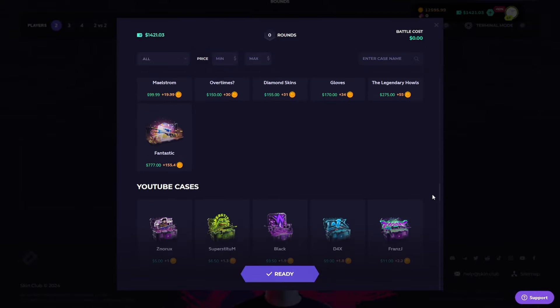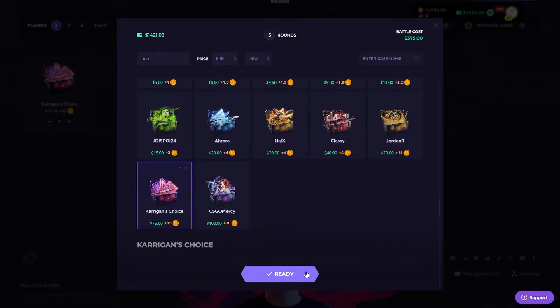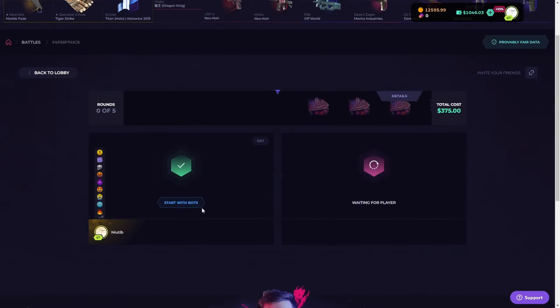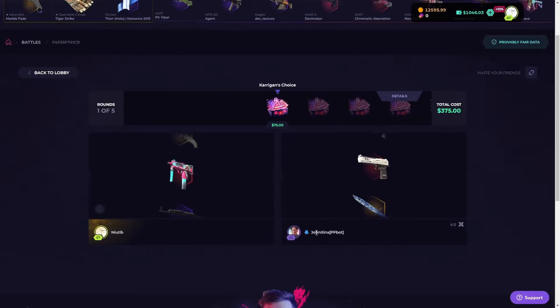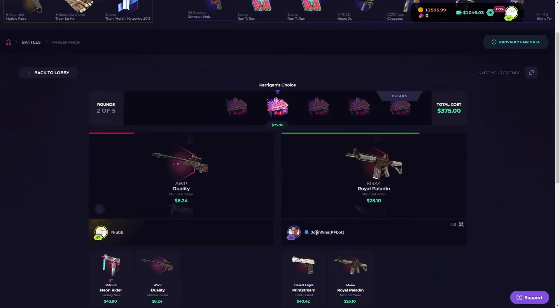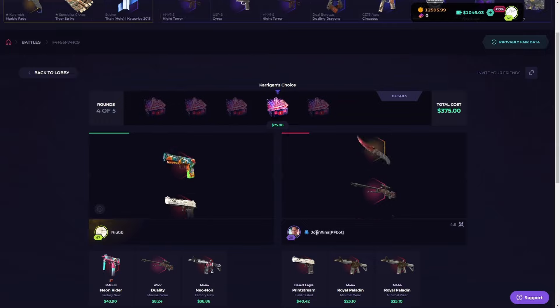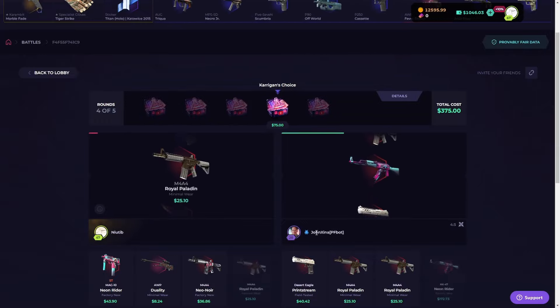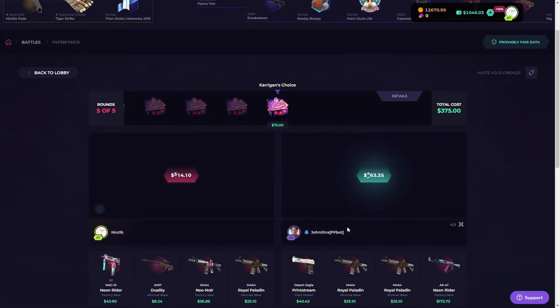Let's do Kerrigan because we love Kerrigan — five of those, $375 case battle. Let's see what we can get out of Mr. Kerrigan's cases, and we're playing against John Gina. Okay, stat track — okay, so he's in the lead. Oh, the Prince skin would have been really nice. I think he's still in the lead — oh no, Mr. Kerrigan, oh no. How much did John Gina win this one? $426 — he made profit, nice.